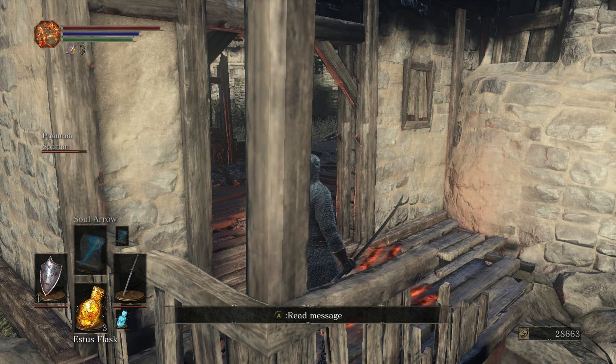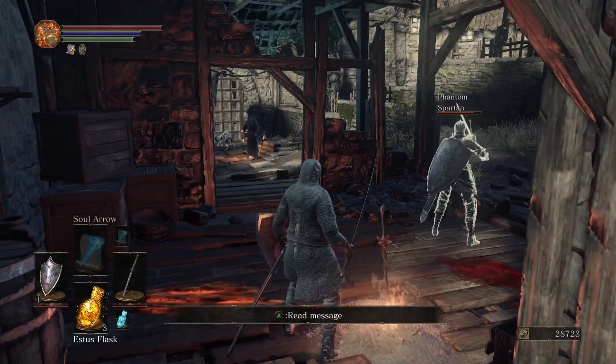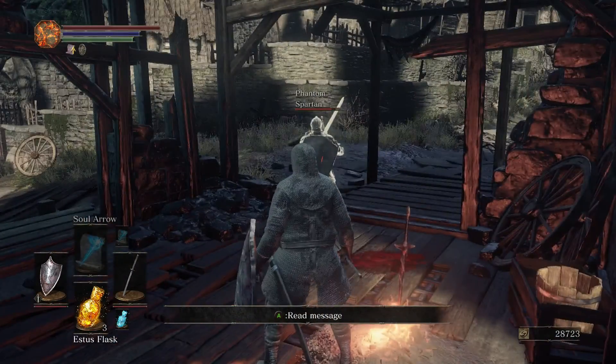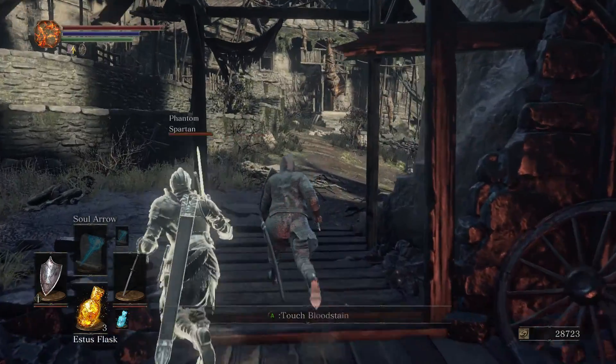Welcome back everyone, it's ephanhusa57 here. We are back on Dark Souls 3 with part 6 of the walkthrough, covering the Undead Settlement bonfire — the second bonfire you come to. I'm joined by Spartan, go ahead and say hi.